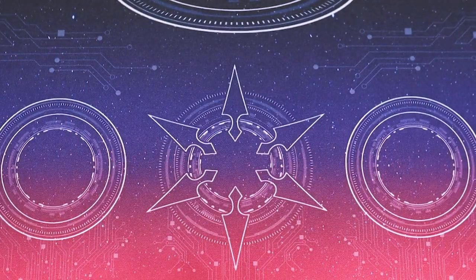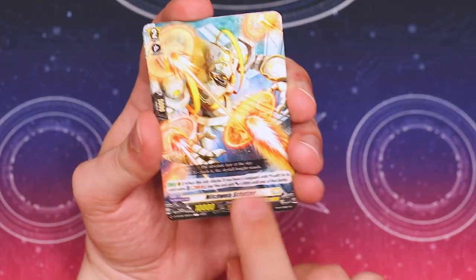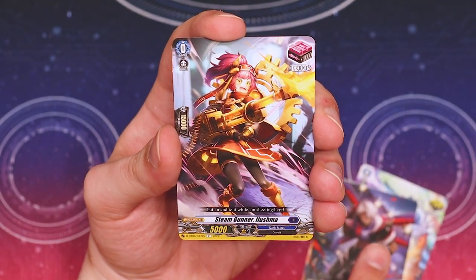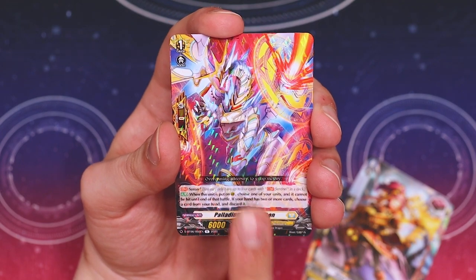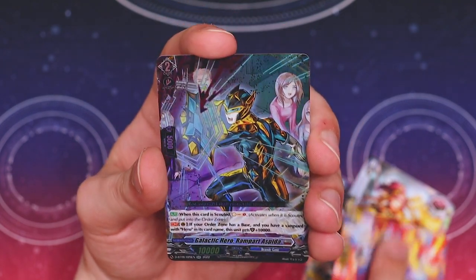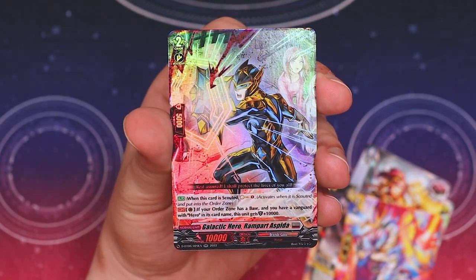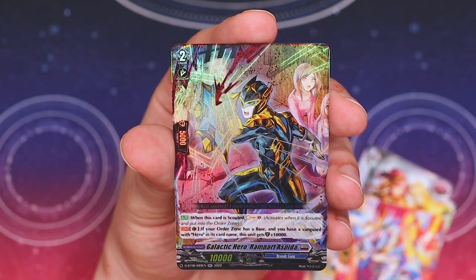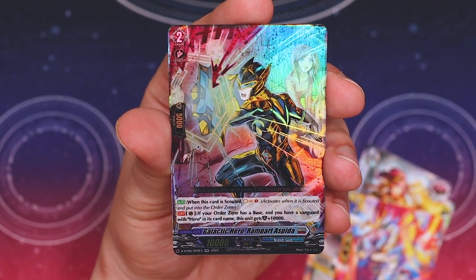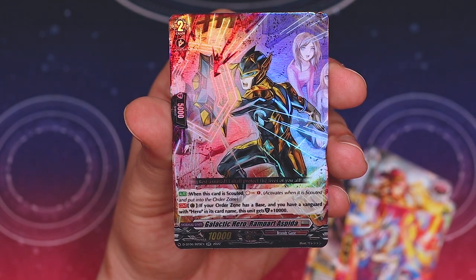Do I still get my SP? We have one pack left. Common, great artwork, another Ryu, Piandre, Front Trigger, Keter PG. Unless the next card is the Dragon Empire PG, I didn't get all four. And a Double R - so I did not get an SP. I'm assuming the Over Trigger takes over the spot of an SP, or I just got lucky getting five Triple R's. This Double R has a hero mechanic skill: when this card is scouted, you Soul Charge one. If your order zone has a base and you have a Vanguard with hero in its card name, this gets plus 10k shield when placed to the guard circle - a decent card for the hero theme.